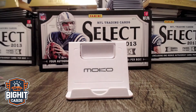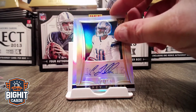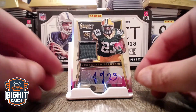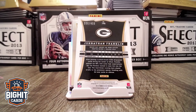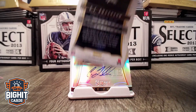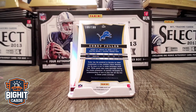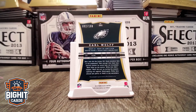Let me just go back through the Autos, which is what everyone likes. Earl Wolf. Corey Fuller. CJ Anderson. And then Jonathan Franklin. There you have it. I guess I'm going to show you the numbers too. 56 out of 499. 61 out of 499. Doesn't seem like there's any really other numbered cards. 199, 169. Corey Fuller, Eric Wolf, 199. 42 out of 199.